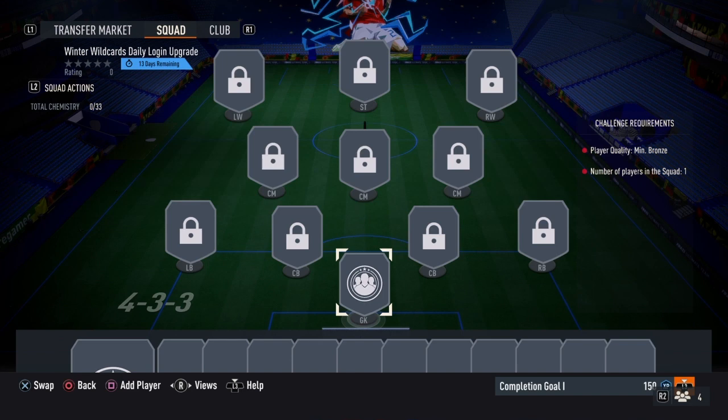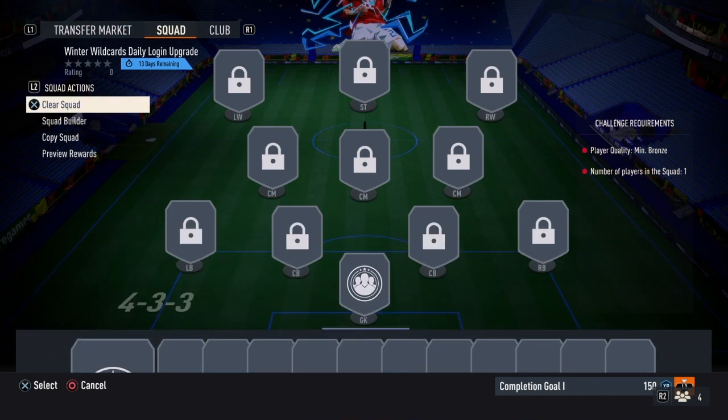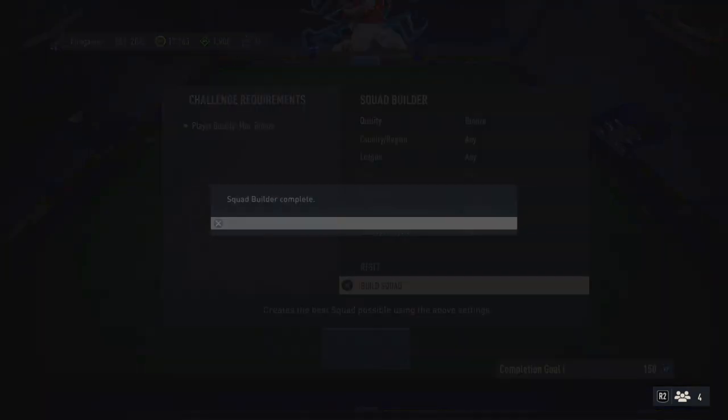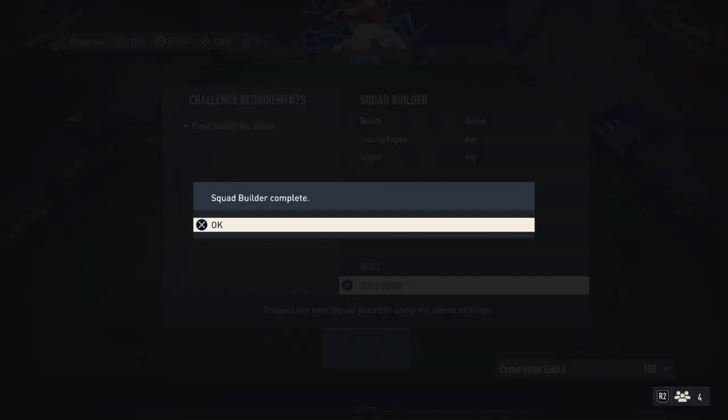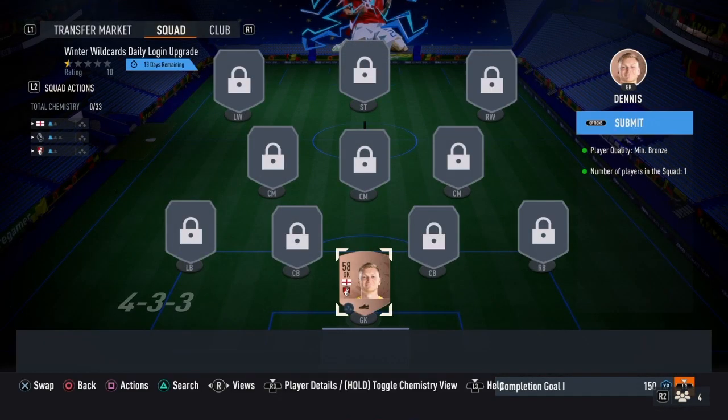As you can see here, it says player quality minimum bronze, number of players in the squad: one. You don't have to put in a gold or special player — that's not necessary. Just put in one bronze player and you'll be able to complete the first objective.